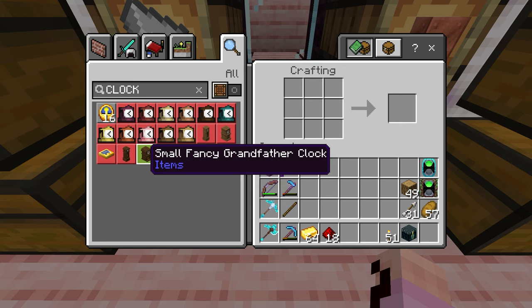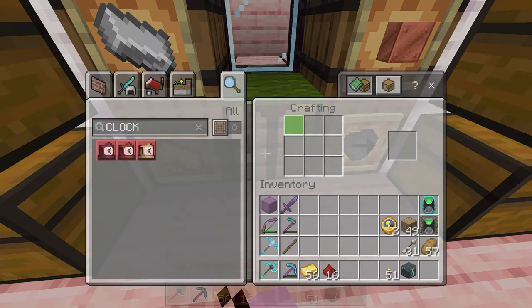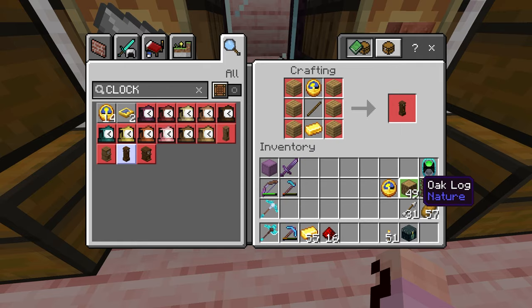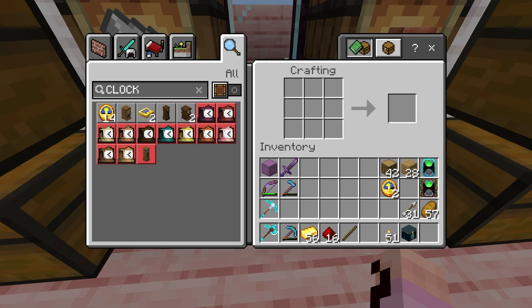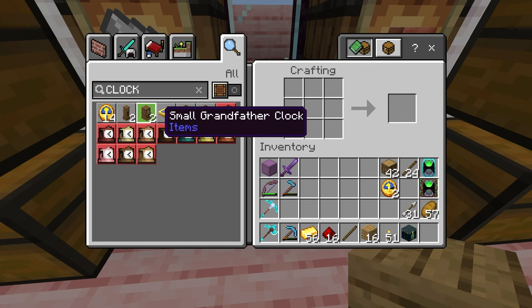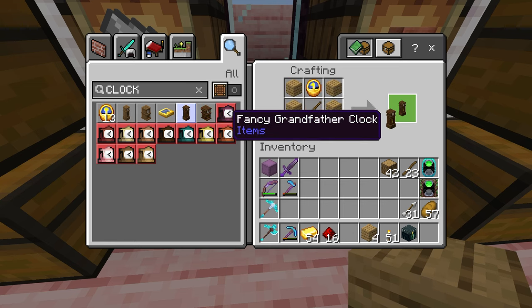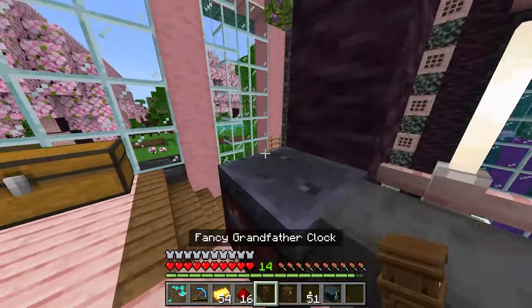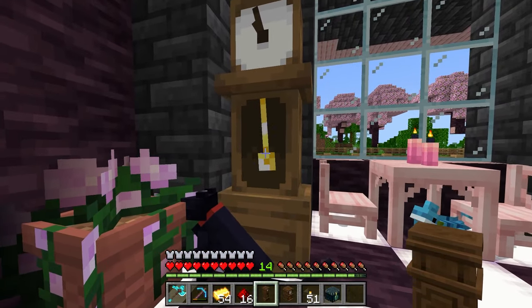Let's make both — the small fancy one and the normal size one — and see how they look. We're gonna need wood and some sticks. Let's go ahead and turn these into planks and make a couple more sticks too, just so we have them to use for building. There we go, and hopefully that'll be enough. So let's make the fancy tall one and the fancy little one too and put it down. I want to see how it looks next to the other clock that we have — this really cool one down here that goes back and forth.